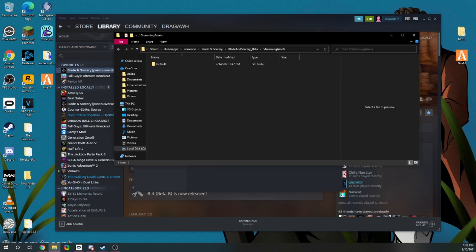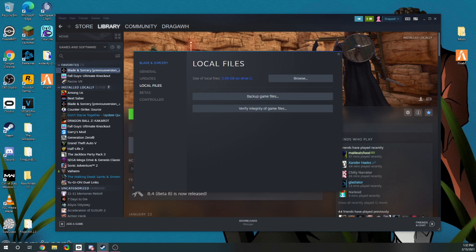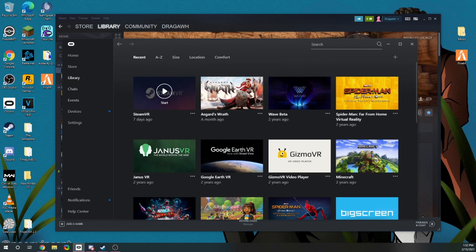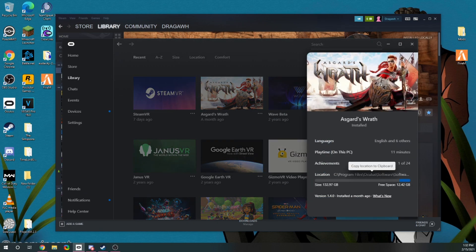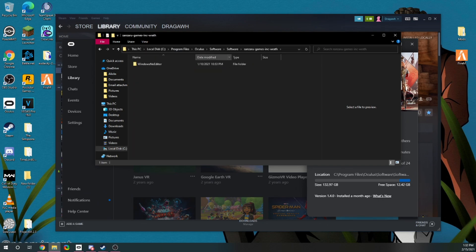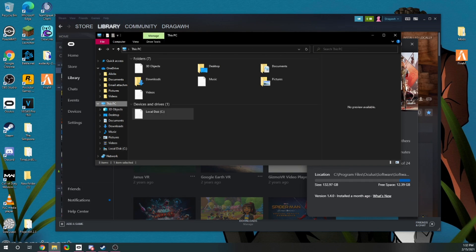This is what your folder should look like. If you have it installed on Oculus, go to your library. Click the three dots next to the game, go to Details, and the location is right there. Click it, go down to your File Explorer, up in the Address Bar just delete and paste. Then look for the Streaming Assets folder, just like in Steam.